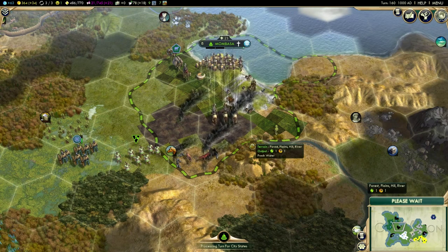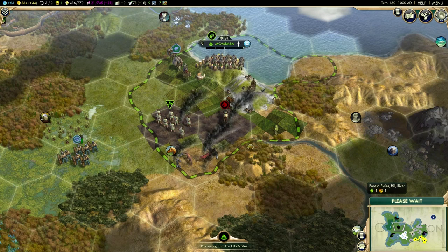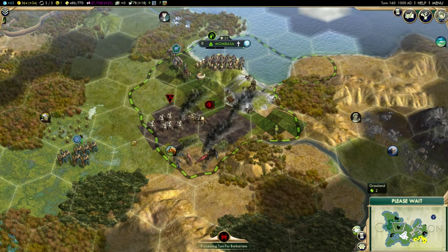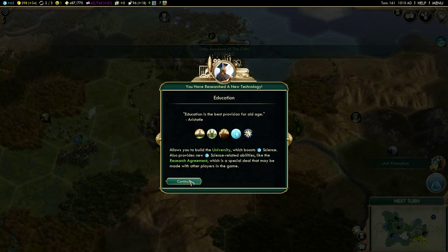Their horsemen are in here causing some problems, so we will need to help them out there. We have a caravan — its previous route was to Florence. I'm happy for it to carry on with that route because I think we've got that area fairly barbarian-clear at the moment. And then those barbarians captured the workers again, just as I suspected they would.